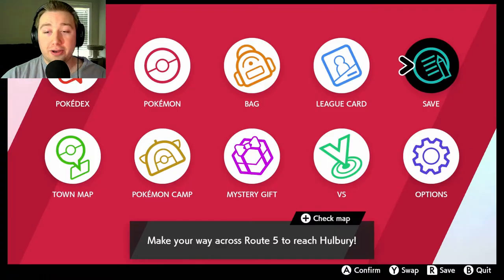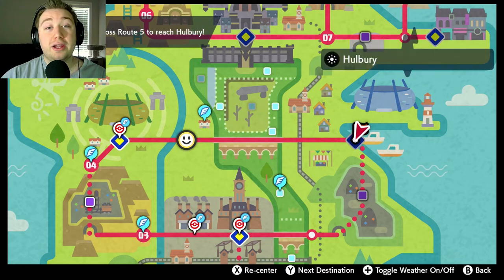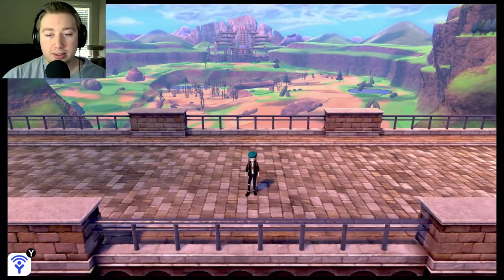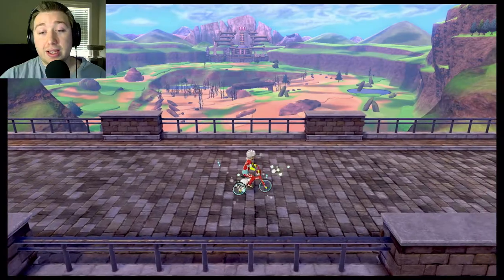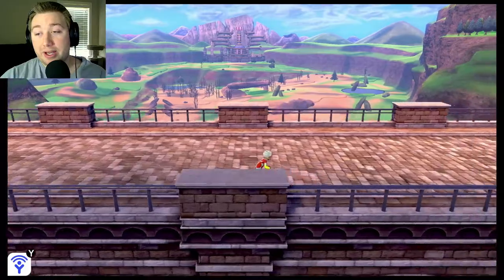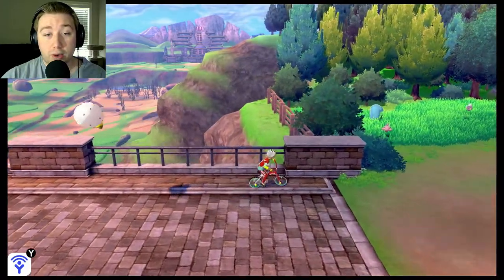Without further ado, we are over here on Route 5. We got to go over to Hulbury and then take on Nessa, the water gym leader. We just found a Swift Feather — slightly increases the speed base points of a single Pokemon. We got our handy dandy Rotom Bike yesterday which is pretty awesome, and that'll save us a lot of time going across this huge bridge.